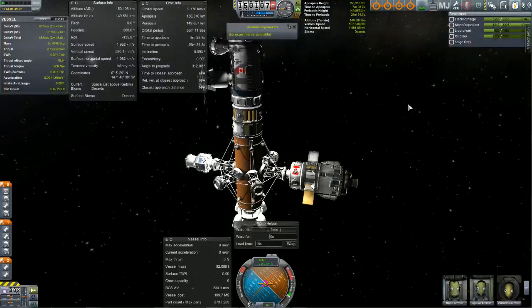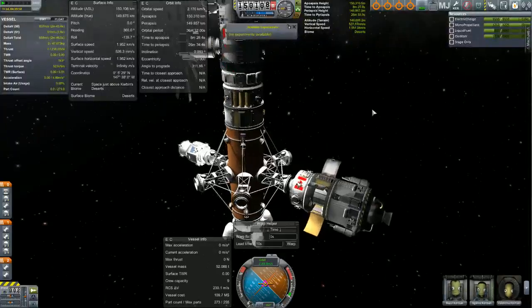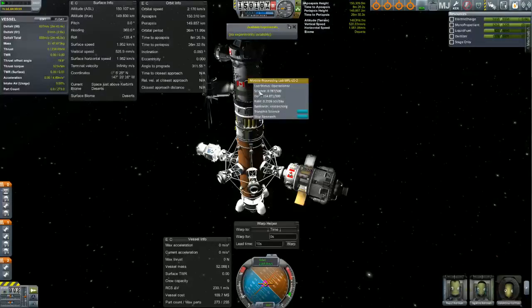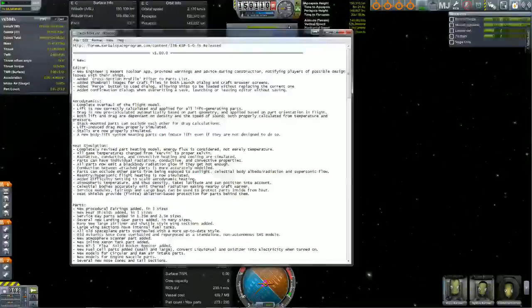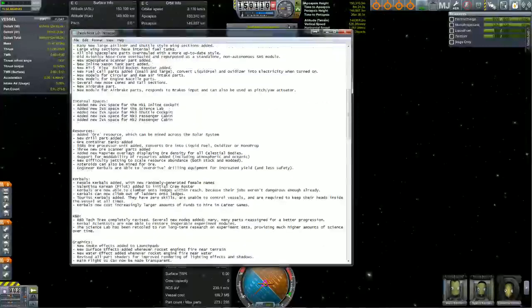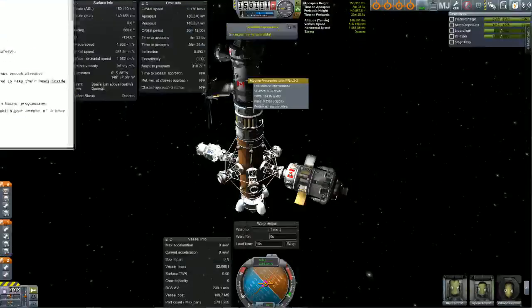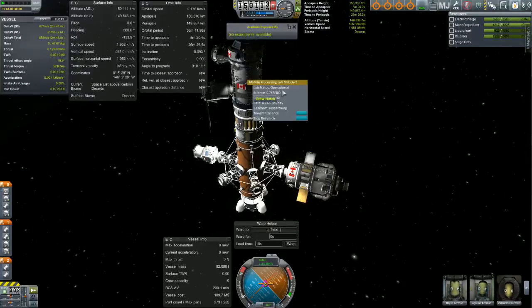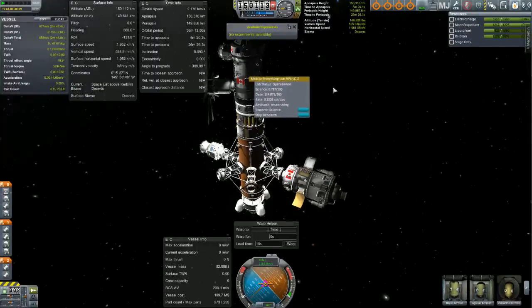Hello. Today I'm going to do a short little video on this mobile lab. As everyone knows, if you've been reading the patch notes for 1.0, they changed the mobile lab. Now the mobile lab provides passive science research, and a lot of people are having trouble getting it going. They get it into orbit, they start research, and they find it's not getting any research.